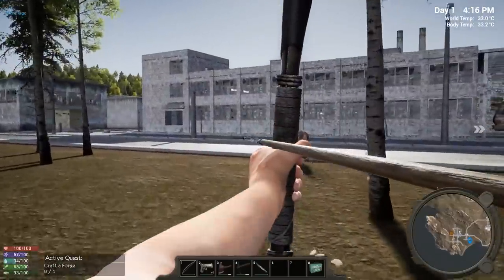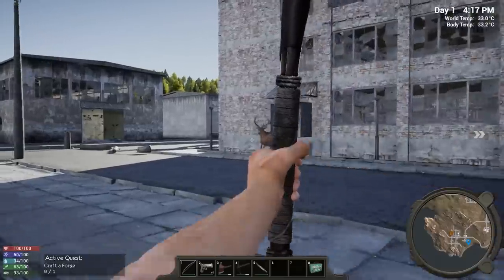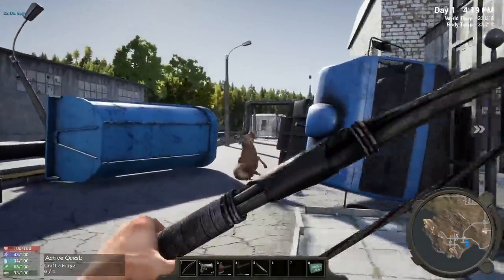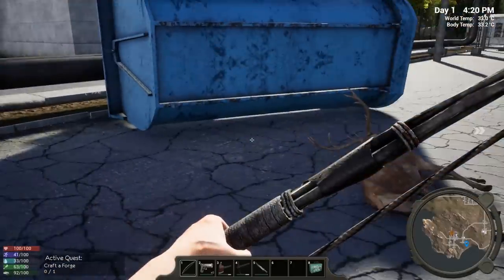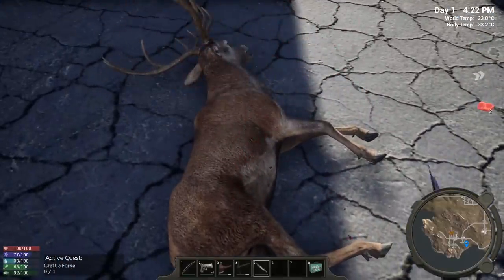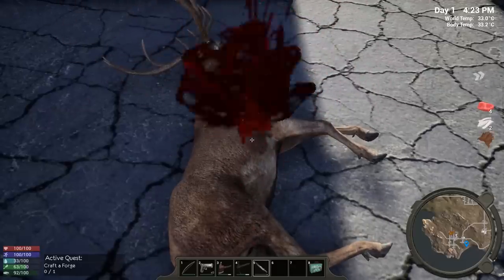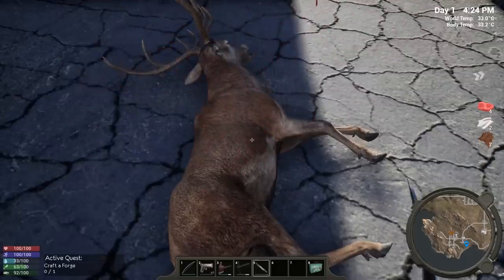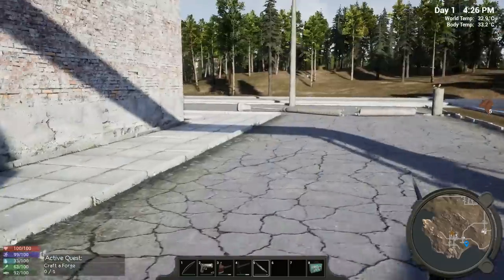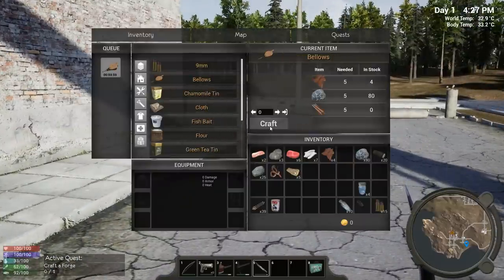Look at these prefabs — these points of interest! Running low on stamina but about halfway there. Wow, this is so cool — I can't wait to get in here and loot this area! All right, we now have enough. There's one more thing I want to show you before we go back to base. We're going to go a little long on this episode and end it off with getting the forge and starting to cook some iron.